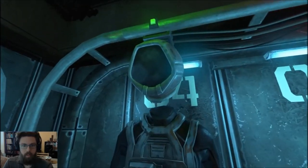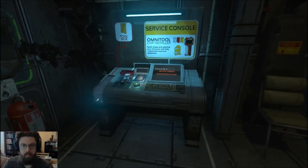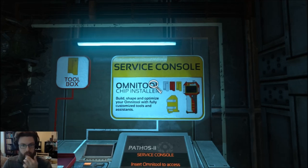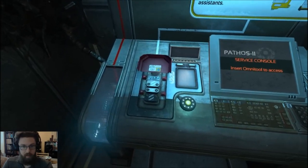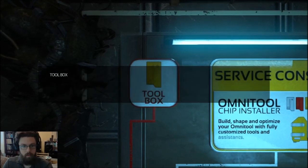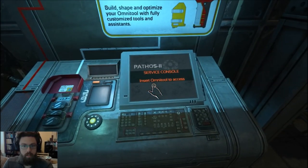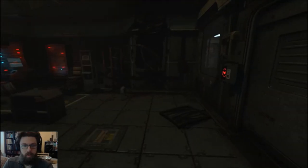I want to put on one of these suits just to wear it. I'm so irreverent to games. Omnitool chip installer — build, shape, and optimize your Omnitool with fully customized tools and assistance. Is that the sort of thing that I have nearby? Toolbox? Service console — insert Omnitool to access. Need to find an Omnitool. Where's the Omnitool?